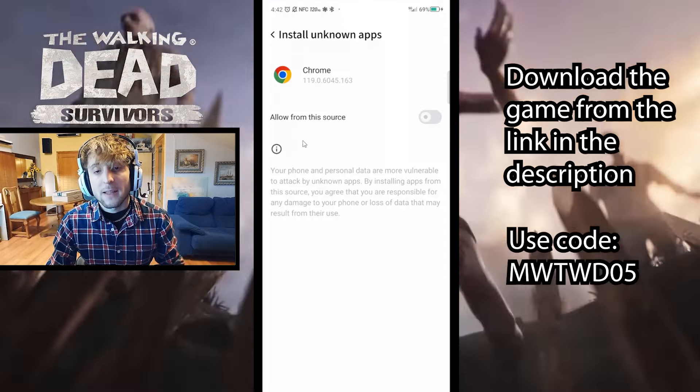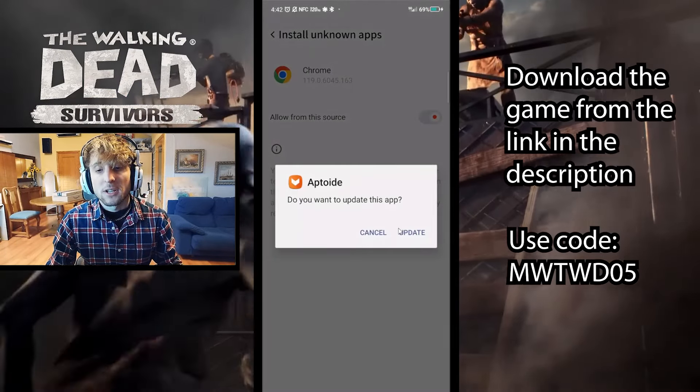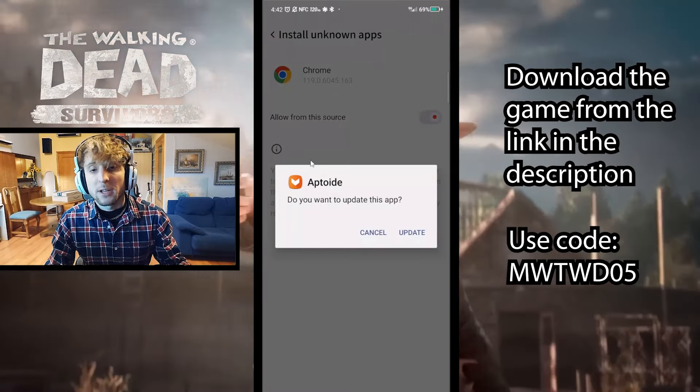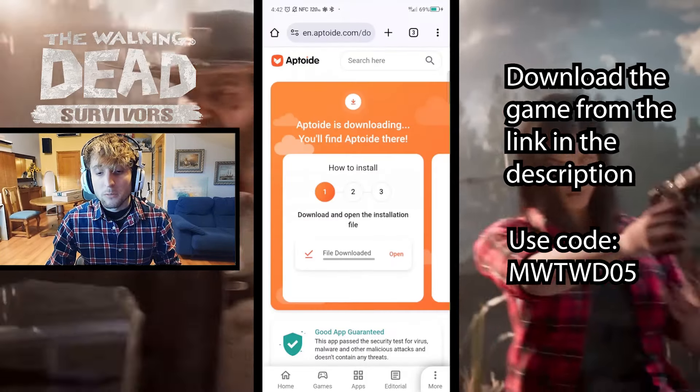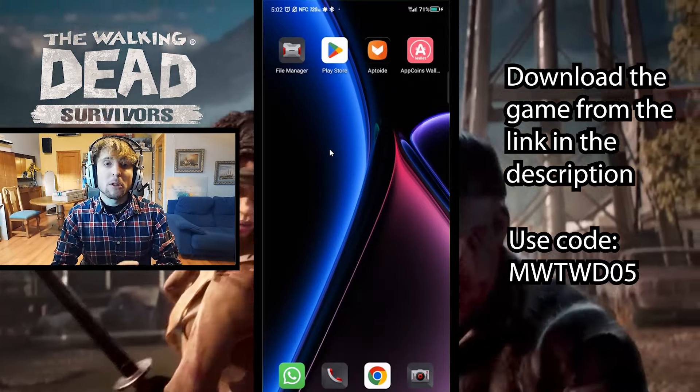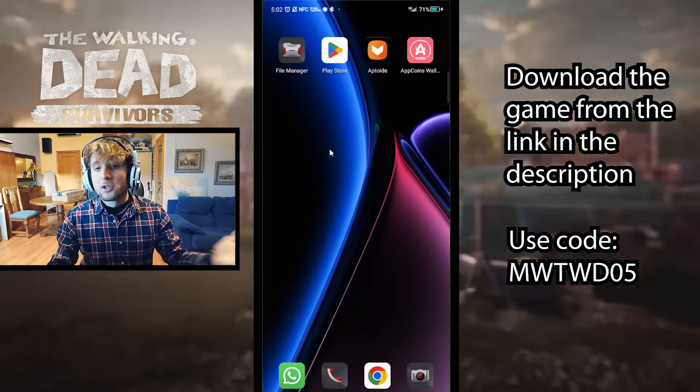Since it doesn't come from the App Store, you just have to click 'allow this source' and it's going to tell you to install it. In my case it wants to update. Pretty easy — just click on that, it will install and show up on your desktop. So now we should have Aptoide downloaded and we're ready to get the game of our choice.